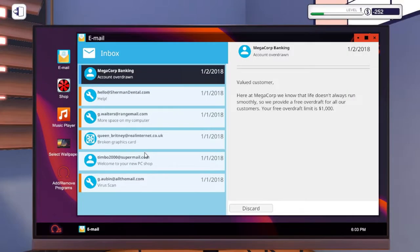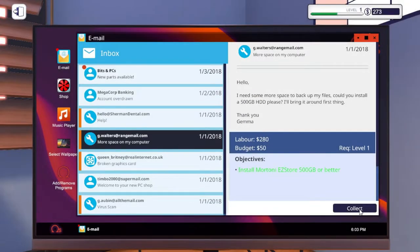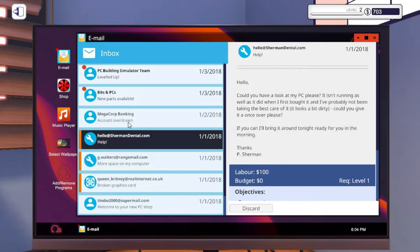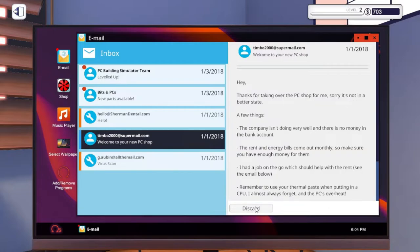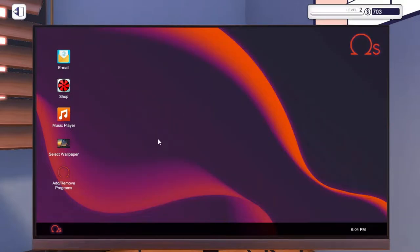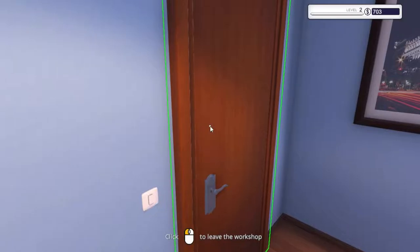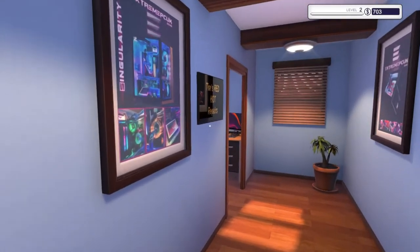Let's check our emails. Broken graphics card — we can now collect. Getting some money coming in. We can collect from that job too. 'This guy needs help, can you look at my PC' — no, that's the one we've done — collect that, another $100. We're not overdrawn anymore. Let's discard some of these emails. New parts are available, which is always handy. No new emails today — we'll finish our day. Let's see what tomorrow brings.